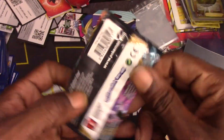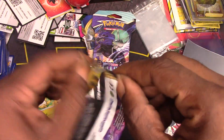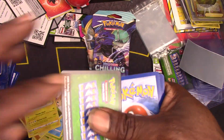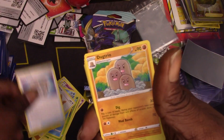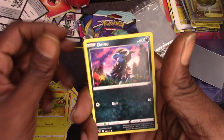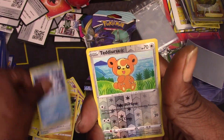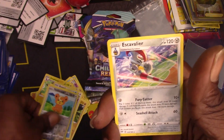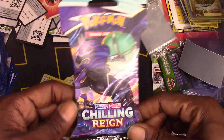Darkness Ablaze — let's see what we can get. One, two, three: rare fossil, Dugtrio, Simisear, Electrike, Pasimian, Bunnelby, Vanilluxe, Tyrunt, and Excadrill. Okay, on to Chilling Reign.